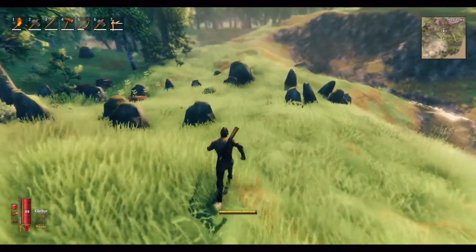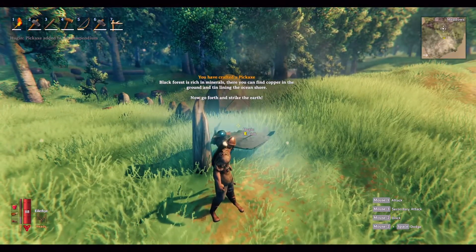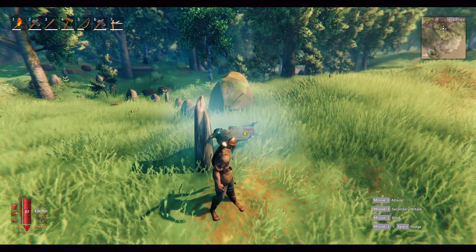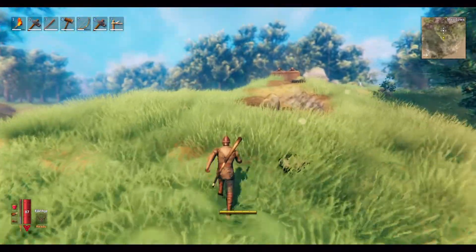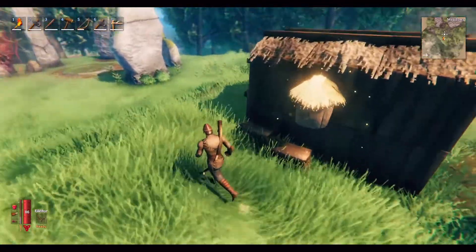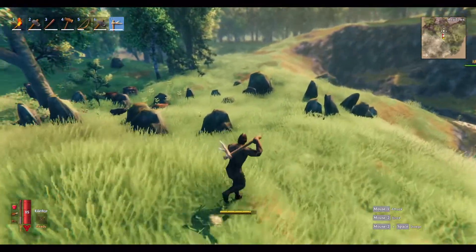Let's see what this crow wants. The black forest is rich in minerals — you can find copper in the ground and tin lining the ocean shore. Now go forth and strike the earth. You're invisible on my screen, that's weird. I'm going to smash up some of these rocks down here because I think this might be a good spot for the house.